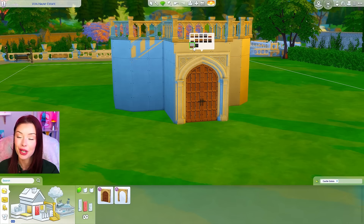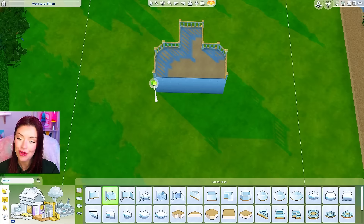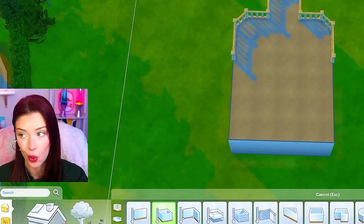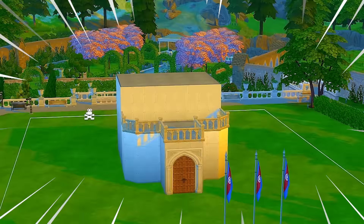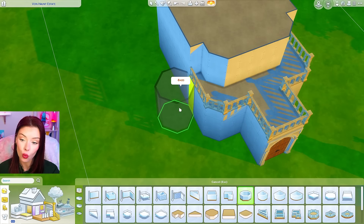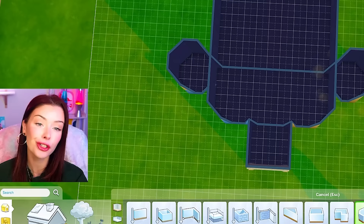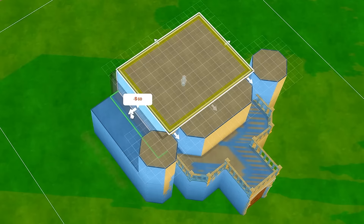There are some darker swatches which I cannot wait to use for gothic castles, but I want to go lighter with this one today. We're building in Von Haunt Estate, which is located in Windenburg. On this lot they won't let you change it, which is weird, but once I'm done I'll just save it and move it to a residential lot — I just think this lot is pretty. I think I want this building to be fairly symmetrical: not perfect, but at least for towers and things, maybe I'll carry them over to each side.